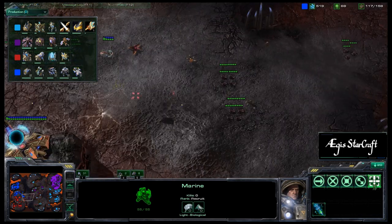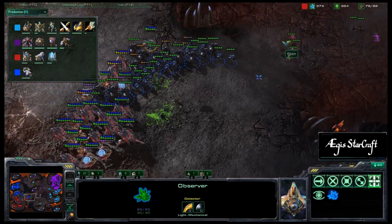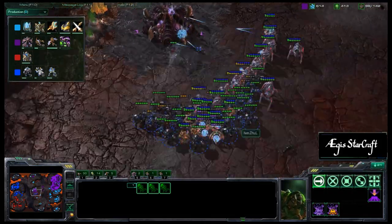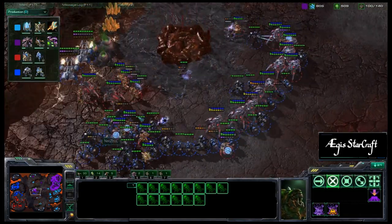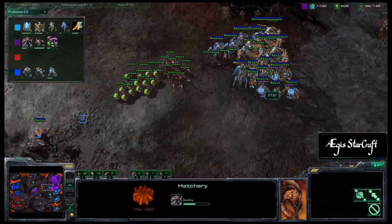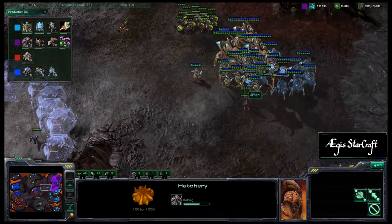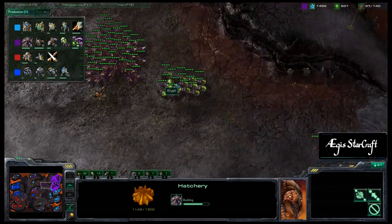Bruce Lee and Ner'zhul look like they might move out, and they do have an observer up front now — able to spot the banelings. The banelings unburrow and have to back off before getting taken out. It looks like this expansion will get taken out by Ner'zhul and Bruce Lee. The banelings are moving to meet the colossus, perhaps trying to take out this army. Bruce Lee and Ner'zhul do appear to have the larger army. Tons of force fields going down, though wasting quite a bit of energy — it looks like he wanted to trap army units but couldn't.